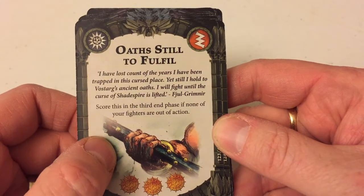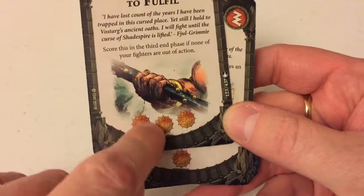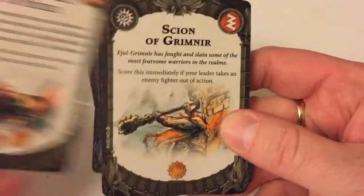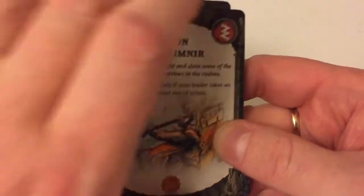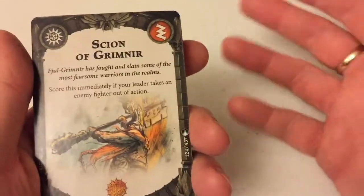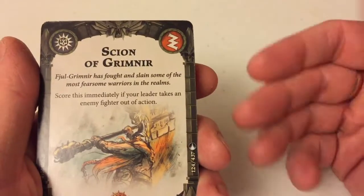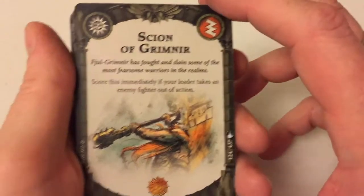Score this in the end phase if all your fighters and no enemy fighters are holding objectives — we are, the Dwardian are hoarders. Score this in the third end phase if none of your fighters are out of action. There's a lot of stuff to keep the Dwardian alive — they get their extra hit point when they become inspired, and I've seen upgrades and ploys in this deck which increase their longevity. I can see objectives involving keeping your guys on the field being quite popular with the Dwardian.